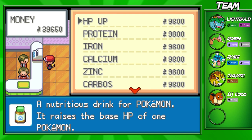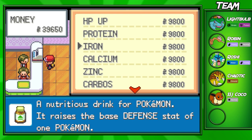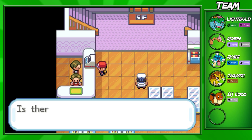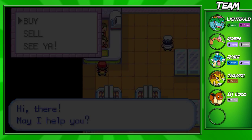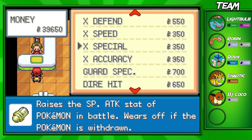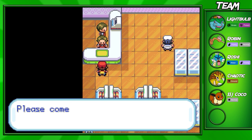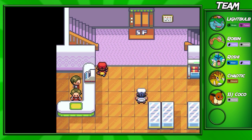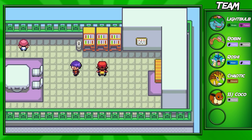On the fifth floor, you can buy some Proteins, HP Ups — things to boost your Pokemon's stats, which can be pretty useful if you want to EV train your Pokemon. You can also buy some X-Attacks, X-Defense, Speeds — usually used in speedruns, not so much in normal games, unless you have to actually beat a Gym Leader or a Trainer.